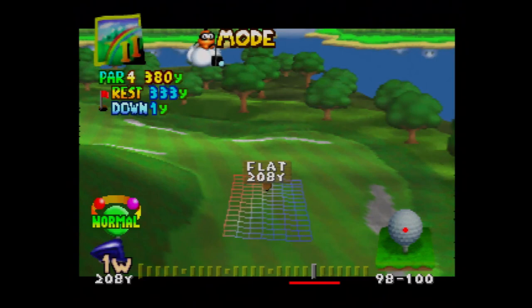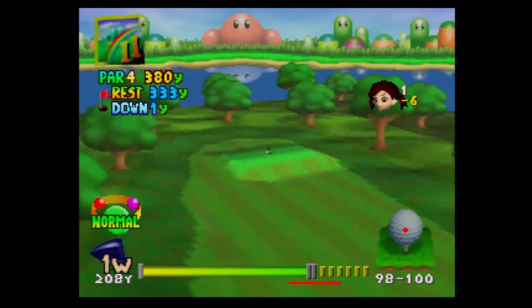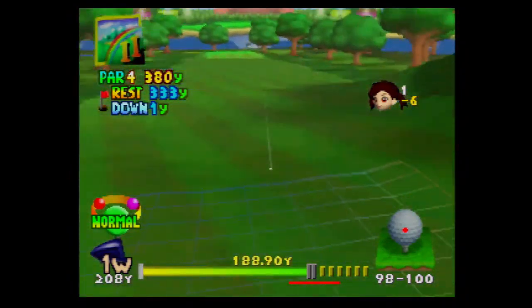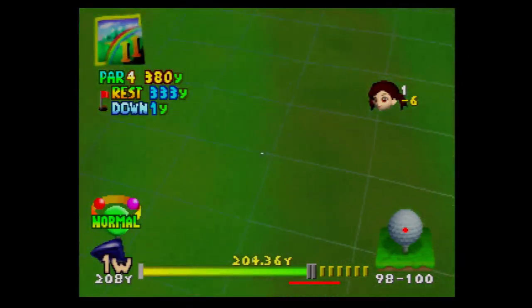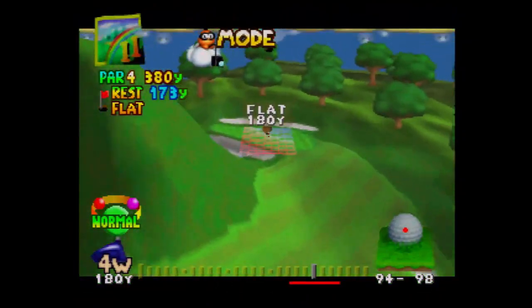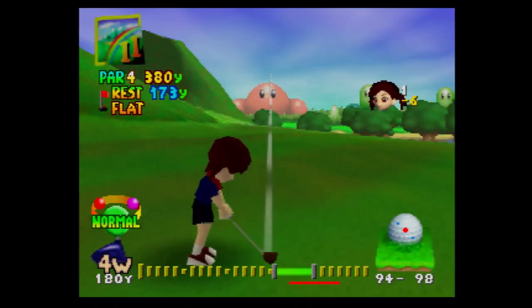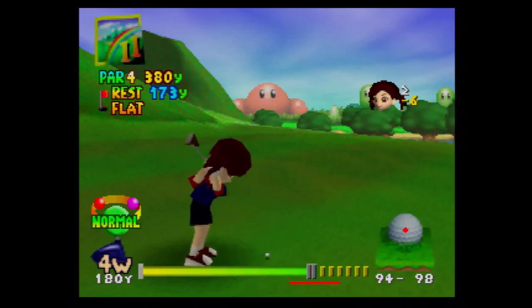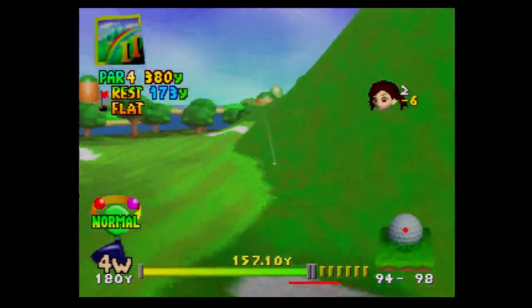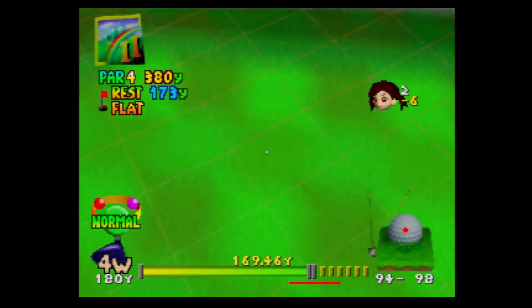Should I use a power shot? I want to save those for the par fives. It looks like this is going downhill, but I think a four wood should make it on the green. Wow, we actually got it pretty close to the hole.